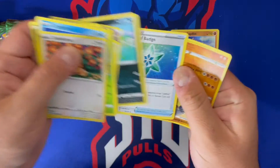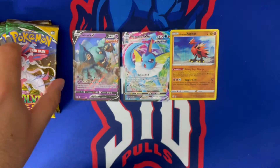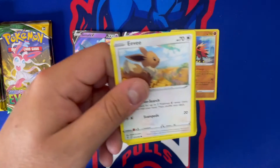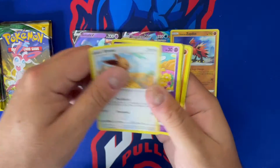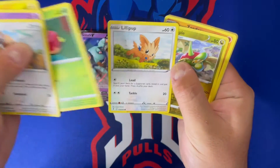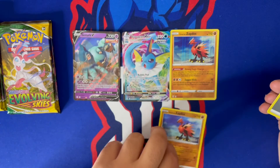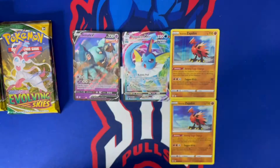We got Scrafty, Snover, Leaf Badge, and Hippodawn. I think we're about halfway through part two — don't want to make these videos too long. We got Pikachu, Eevee, Applin, Lilipup, Flapple reverse, and another Galarian Zapdos! What is going on here — two Galarian Zapdos hollows, seeing double! Already a double out of this half.